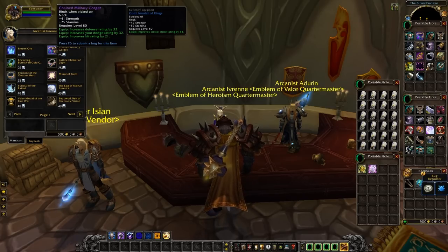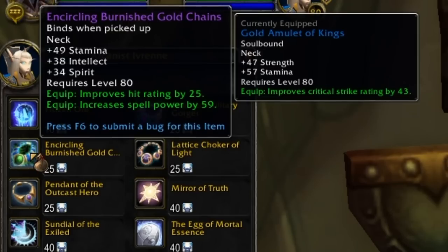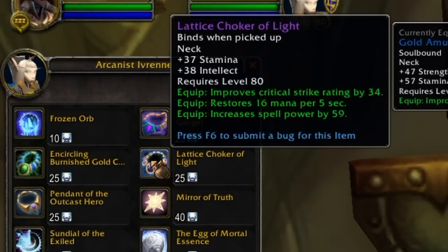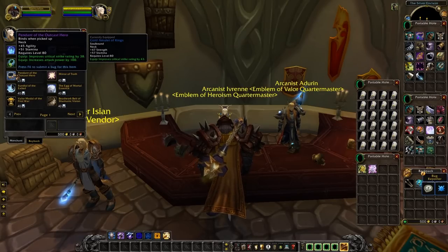Then each class gets a specific neck. For Tanks, you get one with Strength, Stamina, Defence, Dodge, and Hit Rating. Casters get Encircling Burnished Gold Chains, where you get Stamina, Intellect, and Spirit with Hit and Spell Power. For Healers, you've got Lattice Choker of Light with Crit, Mana per 5, and Spell Power. And finally, for Attack Power-based users, you're going to get Pendant of the Outcast Hero, which has got Agility, Stamina, Crit, and Attack Power. These only cost 25 Emblems, but you could go to a Jewel Crafter and they can make basically a neck that's epic at the same item level for more or less every class. So if you're prioritising what you're spending your Emblems on, you might choose to get a Crafted Neck instead of spending 25 on one of these.